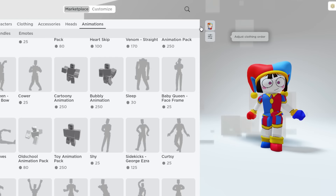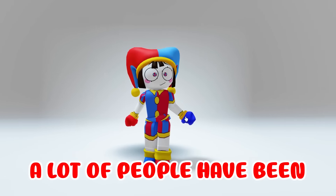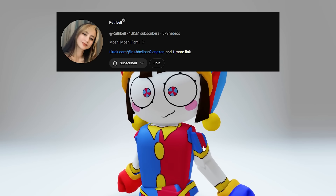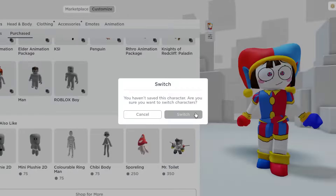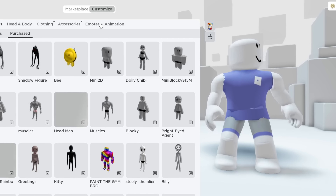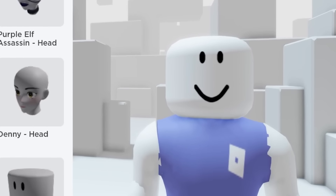Next we're gonna make Jax — he's one of the most popular characters and a lot of people ship Jax and Pomny. If you want to see a Jax and Pomny ship, go to my channel and watch the gacha live video. Anyway, let's take off everything first. This time we're starting with a boy character. Don't forget Jax is really tall, so we're giving him a slender height. He's also kind of skinny.